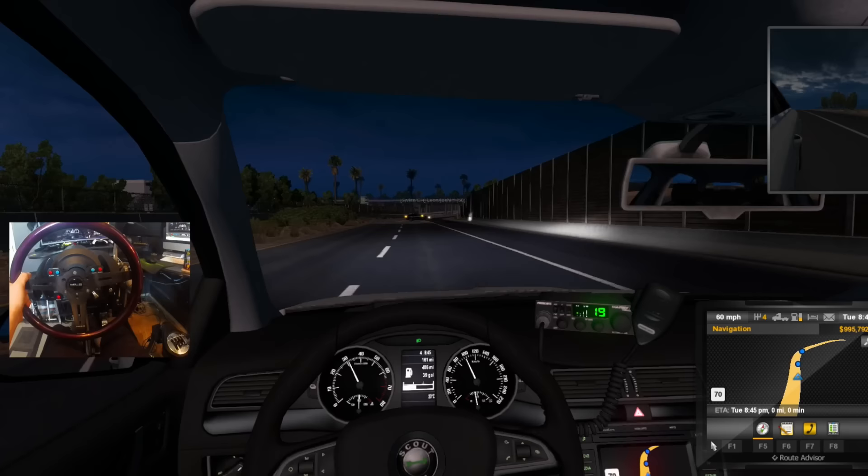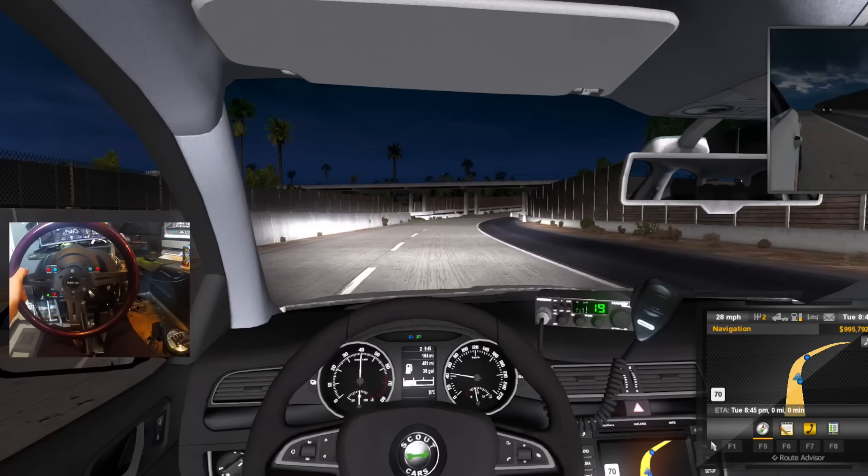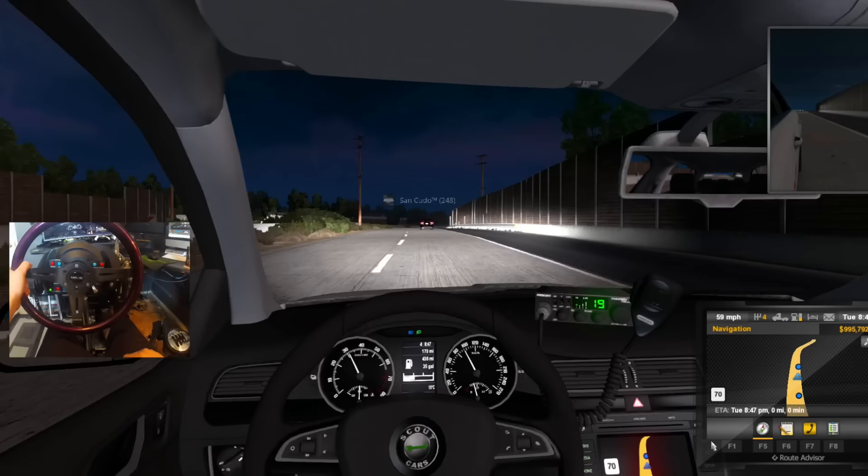Oh, I got four-ways though! Flash the lights real quick. I like that blacked out car - looks like someone from Fast and Furious. All right, where is this man - San Kudo?